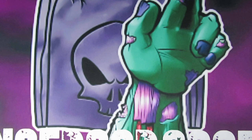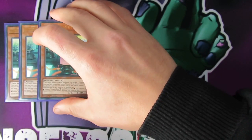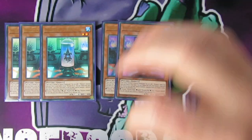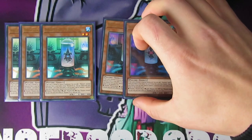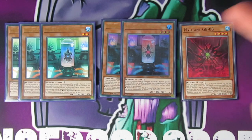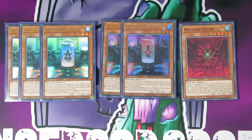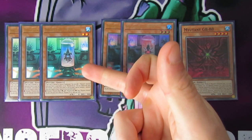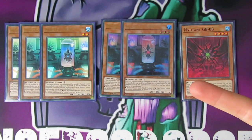Moving on into the smaller mutants — I play 3 MO5, 2 ST46, and 1 GB88. I've gone for MO5 because MO5 can actually search you ST or GB88. The first two's effects: Mutant MO5 and Mutant ST46 — when they're summoned they have their effects. MO5 searches for a mutant monster and ST searches for a mutant spell or trap.